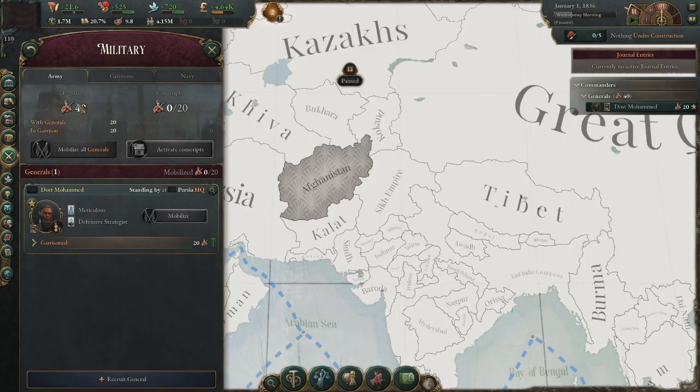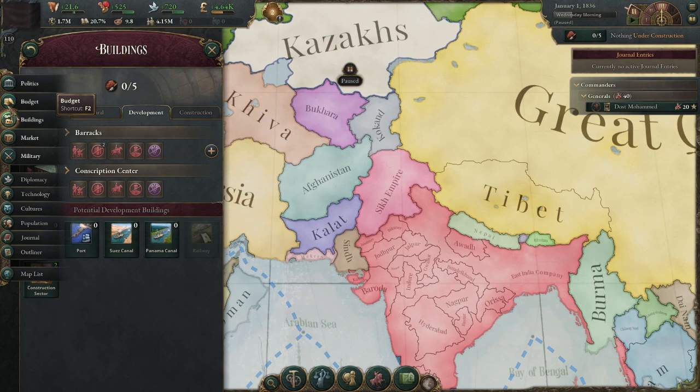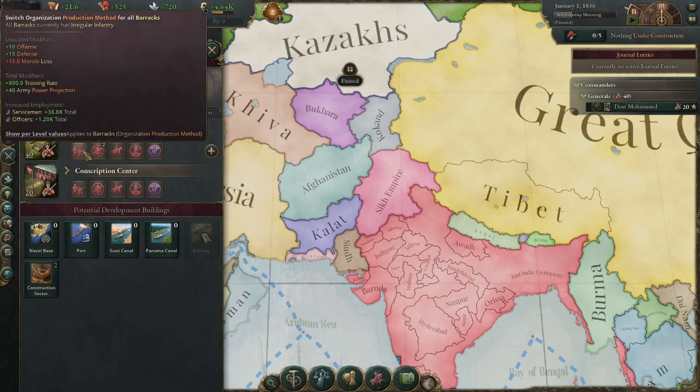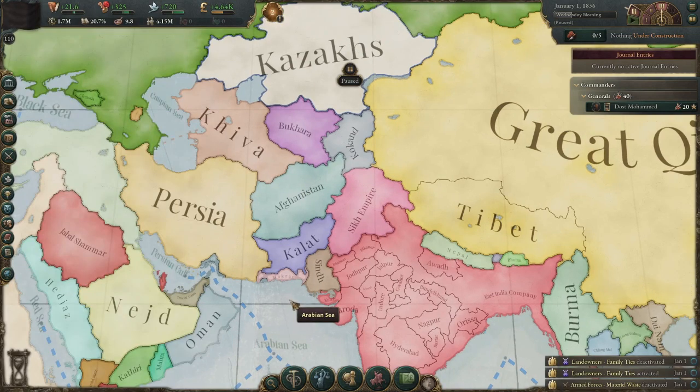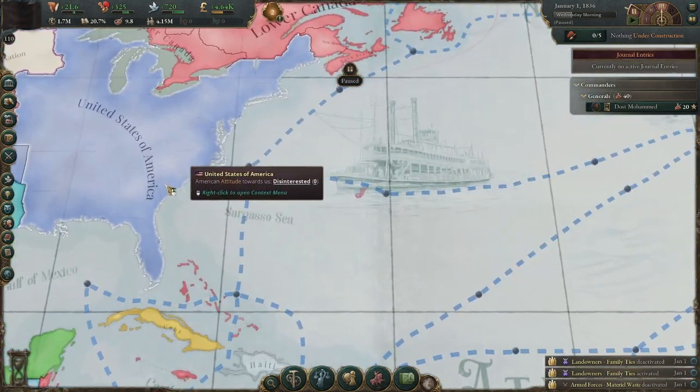We start out with 40 regular battalions, but they are regular infantry with no artillery, which means they're going to fare very poorly in combat. We'll have to upgrade them pretty much as soon as we can. In order to subjugate America as Afghanistan, we have to either puppet them or conquer them until they are the same rank or below our rank, and then we can puppet them.